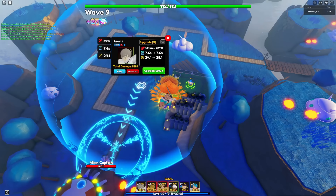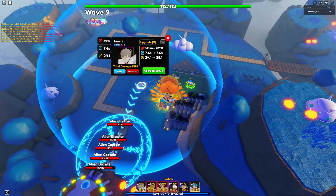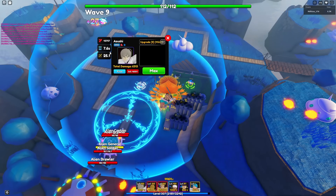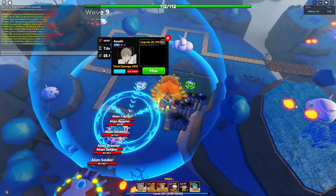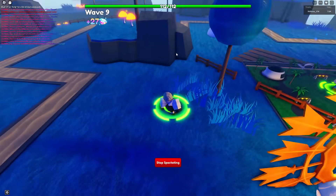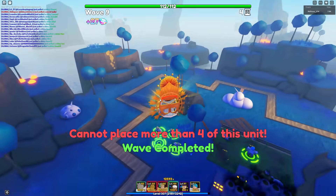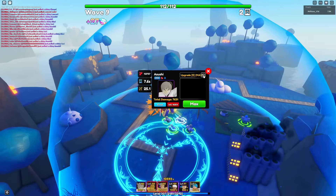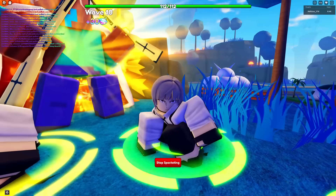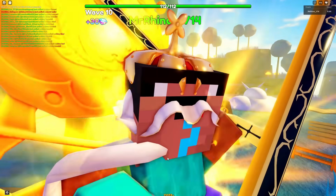His stats at upgrade 4 are 37,240 damage with a 7.6 seconds SPA and 24.1 range. Next upgrade: 43,757 damage with a 7.6 seconds SPA and 25.1 range. Those are the stats of Asushi — and he's very cheap to max upgrade. You can place four of them, which makes the Divine trait the best trait on him. Hopefully he'll be an overpowered unit since he's like an MC.